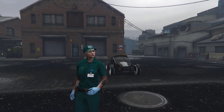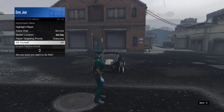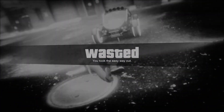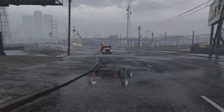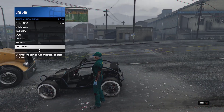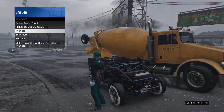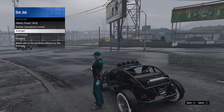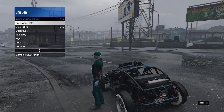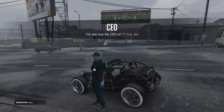Once you guys quit the job, you're good to go. What you want to do is go ahead and kill yourself. Once you kill yourself, you're gonna spawn with the vehicle. Then restart as CEO, call the Buzzard, and make your way to your hangar if you want to merge a plane or helicopter.